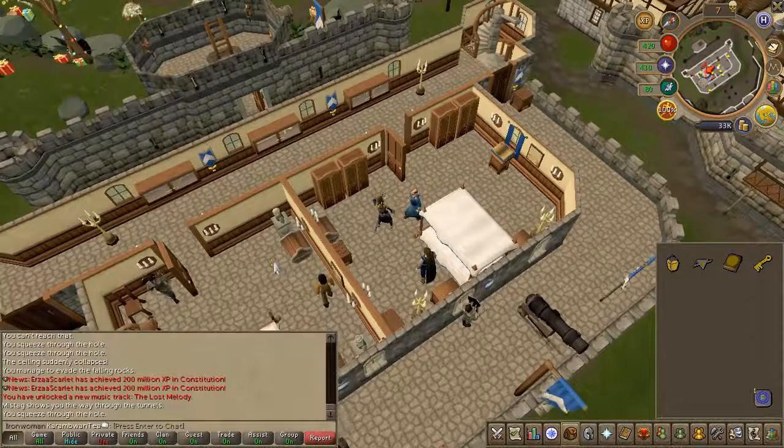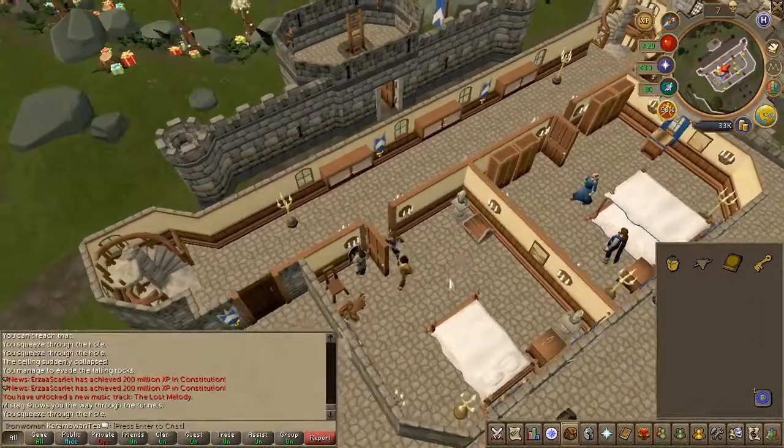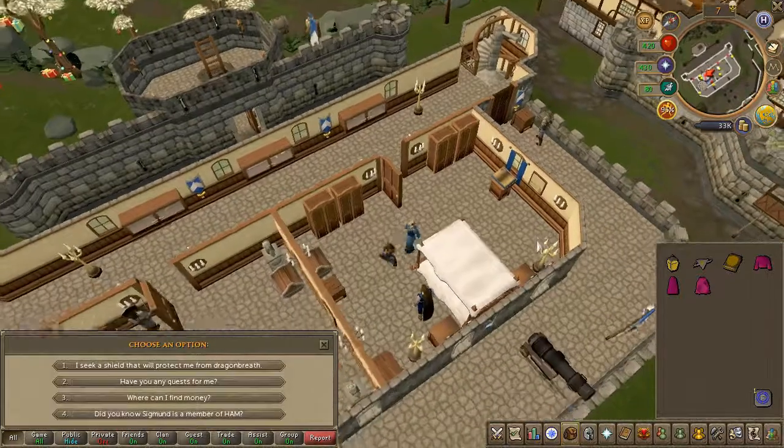Go ahead and pickpocket Sigmund in the room — you'll obtain a key. Go ahead and open the chest in the southern room. Then speak to the Duke with the robes in your inventory and choose the fourth chat option.